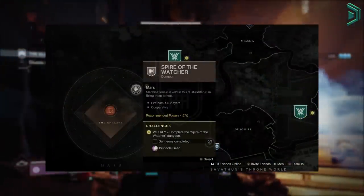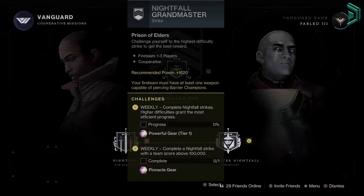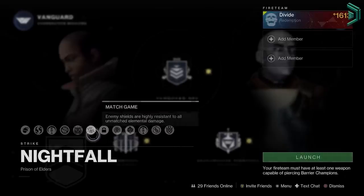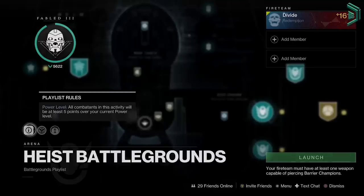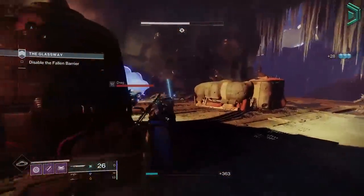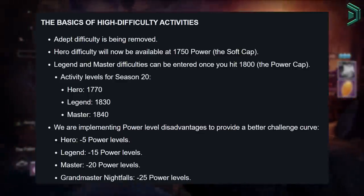Some end game activities like Nightfalls and Grandmaster Nightfalls will sometimes cap you out to a maximum power level. This GM from season 19 caps you out at 1595 power, which means even if you go in at 1650 power, you'll still struggle because the activity caps you at 1595. So no matter what you do, you'll always be 25 under the recommended power level in a Grandmaster Nightfall. These difficulty levels in Lightfall Season 20 show that you'll always be below the recommended power level for activities like a legend and master seasonal activity.